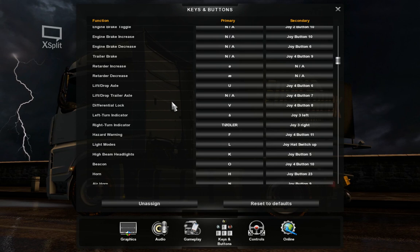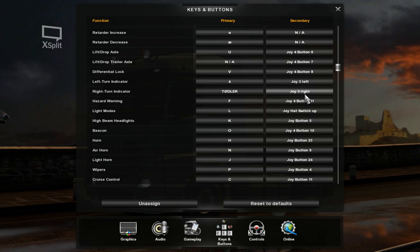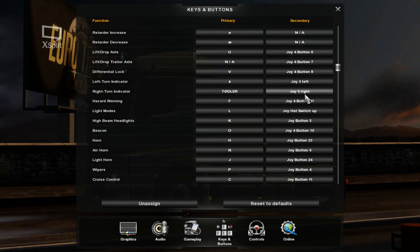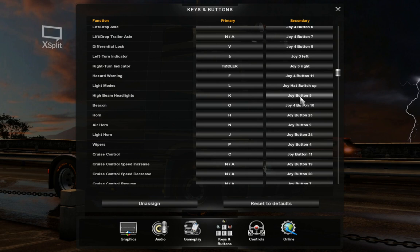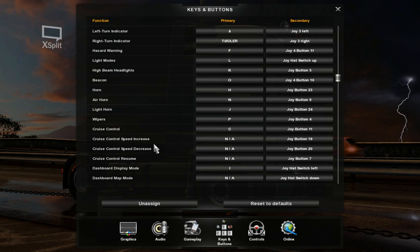Differential lock — you're going to use that quite often, so I've put it on the joystick. For left and right turn indicators, I used the old joystick I took apart, placed it on the left side of the steering wheel with a pen in the middle where the joystick used to be, so it more resembles a real turn signal stick. High beam and wipers I have on the steering wheel paddles — high beam on the left, wipers on the right. Beacon and air horn are on the joystick.